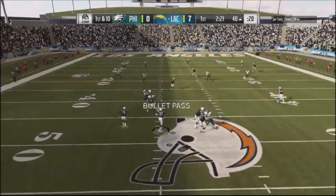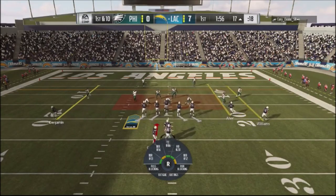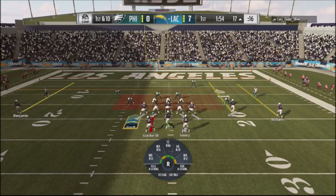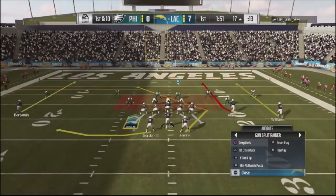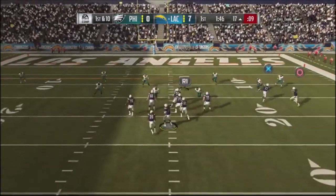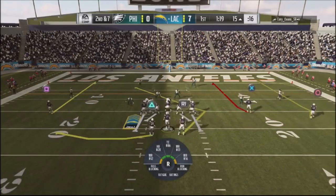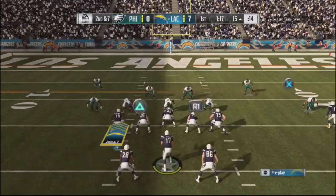Now I come into a double post out of this Raiders playbook — that route is money. You can hit that against the majority of zones out there, it just gets underneath coverage. I jump into a screen, then back into curls, then into a draw play and pick up some good yards.